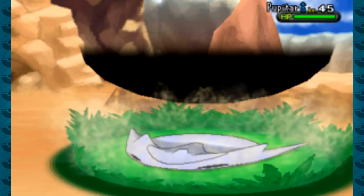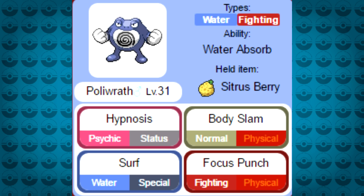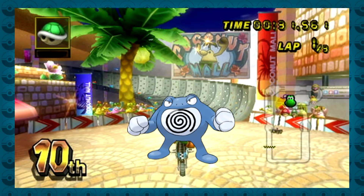Body Slam causing paralysis, and both versions having Hypnosis, you were in for a bad time. They even gave the remade Poliwrath a Citrus Berry to bring in some false hope when you got him low. While Poliwrath definitely had its share of OP moments with this moveset, it was still a manageable Pokémon that would only take you by surprise once — thus giving it the spot of number 10.